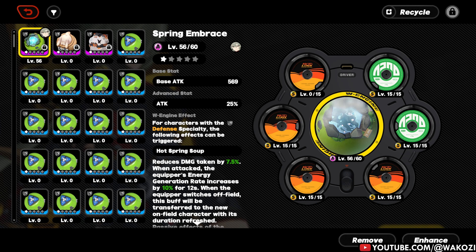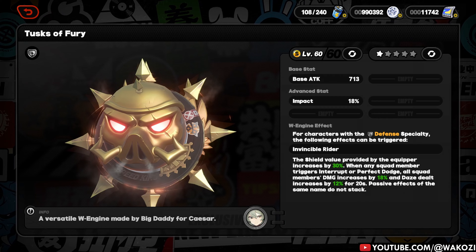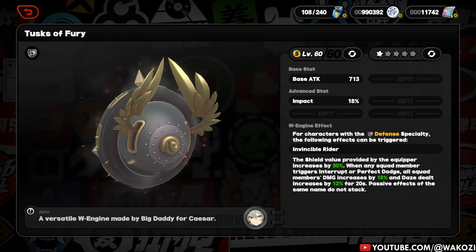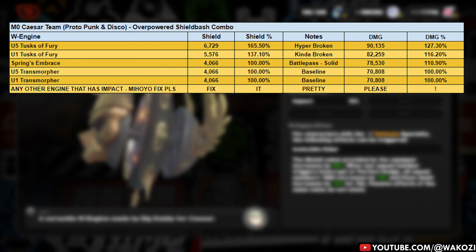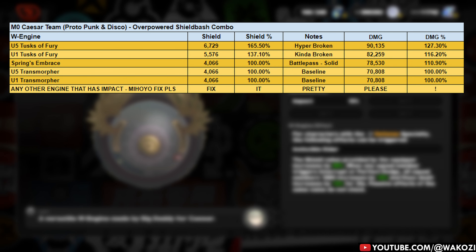Finally, let's talk about W engines — Caesar's weapons. Spoiler alert: Caesar's signature engine, Tusk of Fury, is by far the best one. It is your golden pay-to-win ticket. This engine boosts your impact, shield effect, and daze, and it also gives you a team-wide damage buff after triggering a perfect dodge or interrupt. So basically, every time Caesar blocks, counters, or just stands there looking intimidating, your whole squad gets stronger. It is quite literally leagues ahead of everything else.